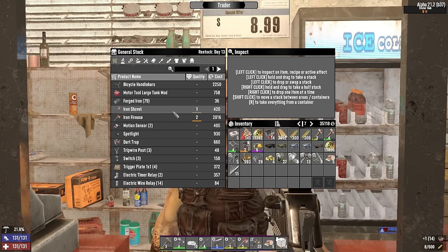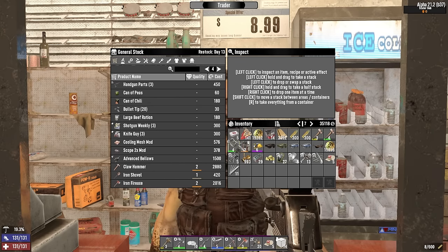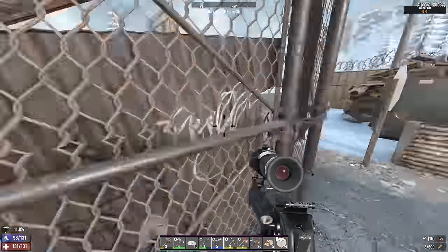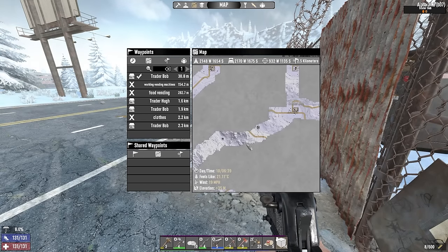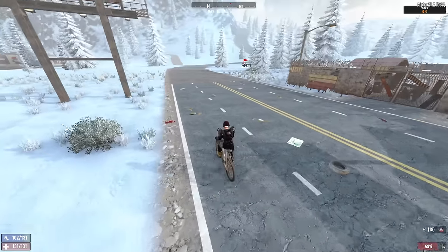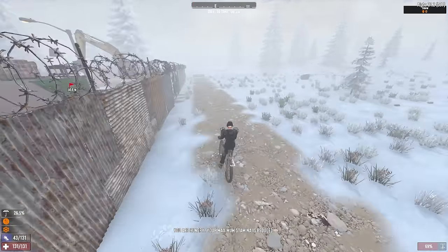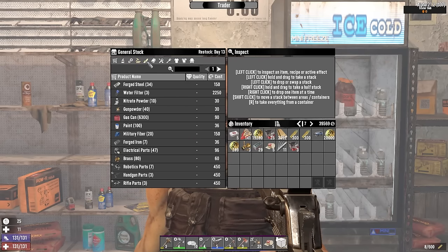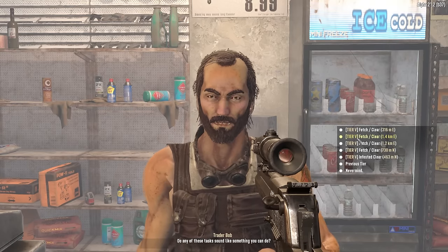We can check other trader Bobs who will also have the quests. They have 40k dukes now. When we're checking those other trader Bobs for quests we can also check their inventories. There's one here and one there. Here we are at the other trader Bob's. He has pretty much nothing — wonderful. Why was it so good at the start and now they've all downgraded massively? Maybe next time.